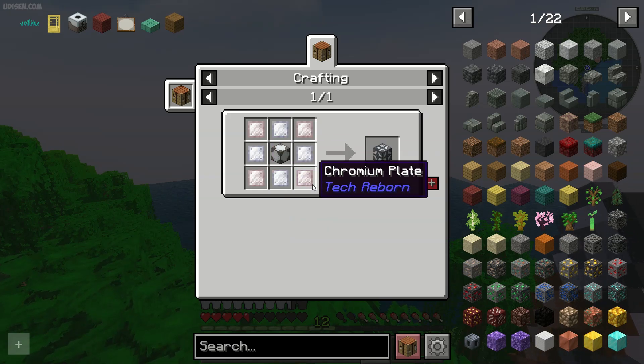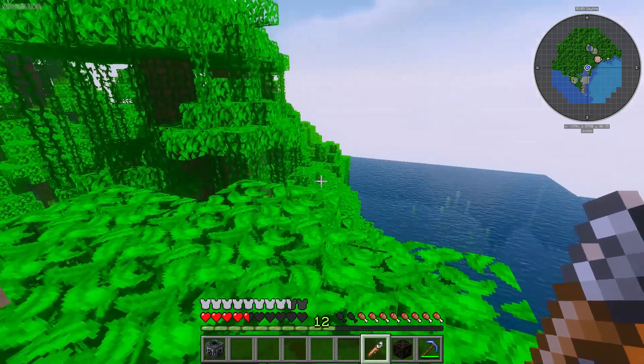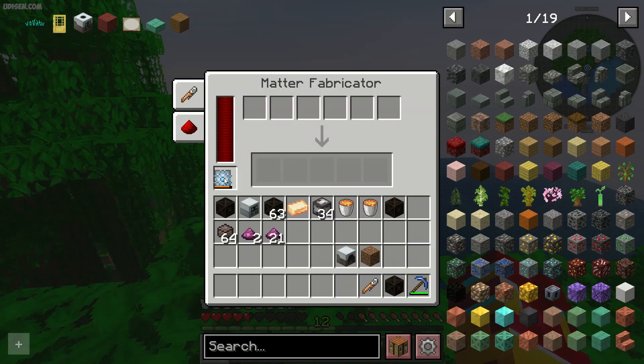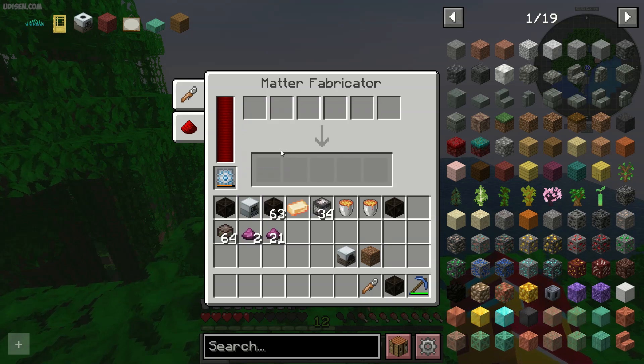Extractor industrial machine casing — it is a one-block item. Here, place any type of energy source, for example, this.